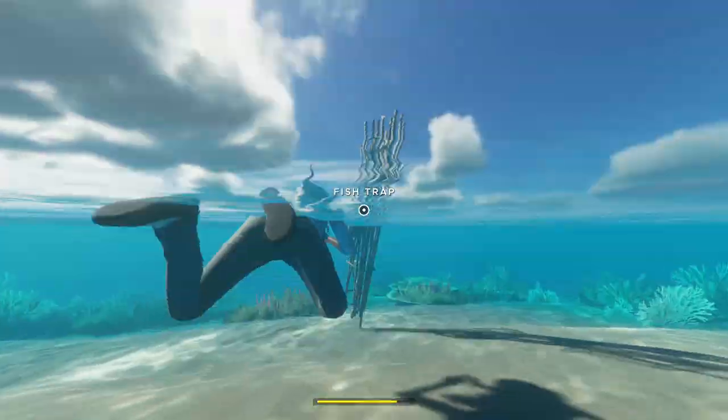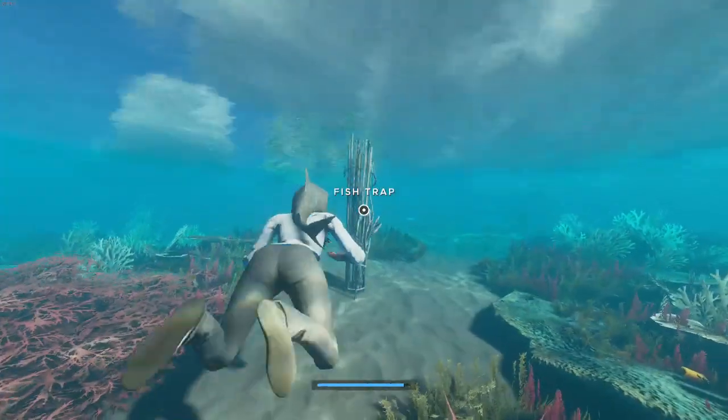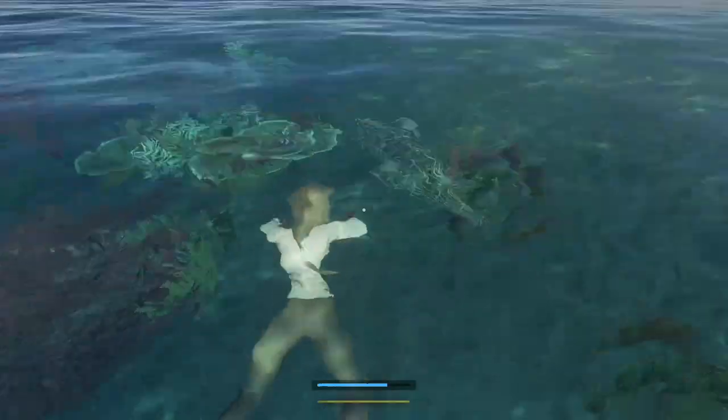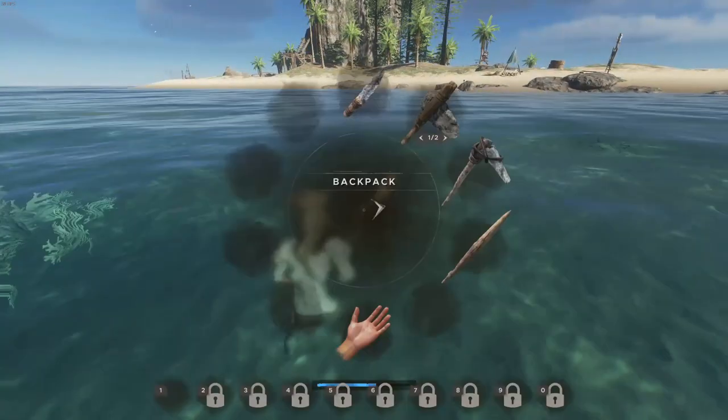When it comes to setting these traps, there are three different depths. As you can see, we have the shallows right here, and if we set it here we're only going to get little sardine fish. We'll go ahead and leave that there for demonstration, but we're not going to get very big fish. It's all about the depth that you place it at.